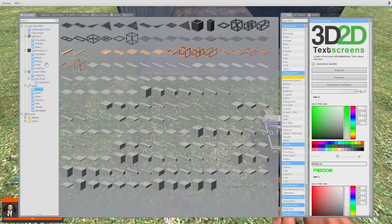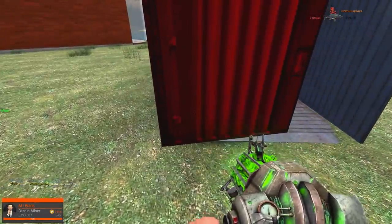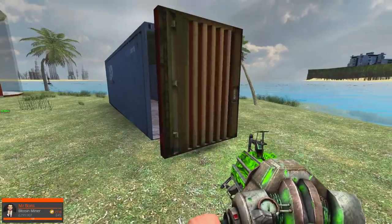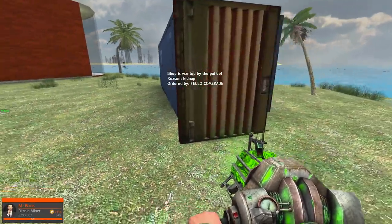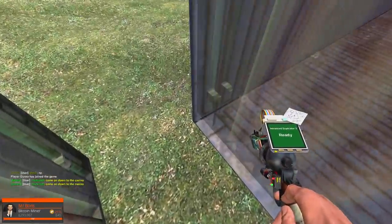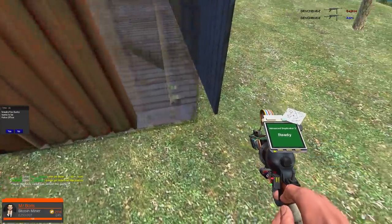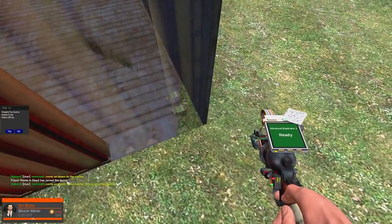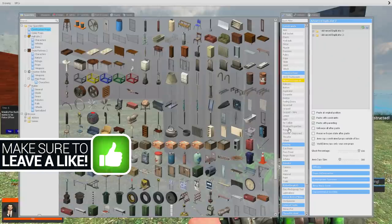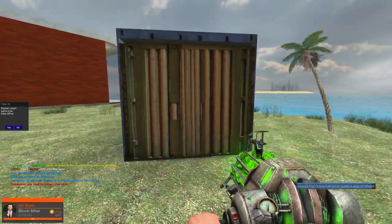Let's just get started straight away, no messing around. The quicker I build this base, the quicker I can get my Bitcoin miners in and start making some cash. It's been a little while since I've done this job, so I can't exactly remember what I need to do, but I think this is actually a really good idea. We can make it super hidden — I feel like most people won't realize that this is a base, so let's just make it look like the actual container doors.